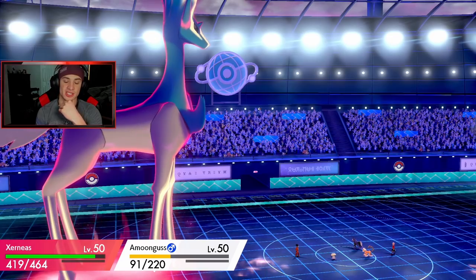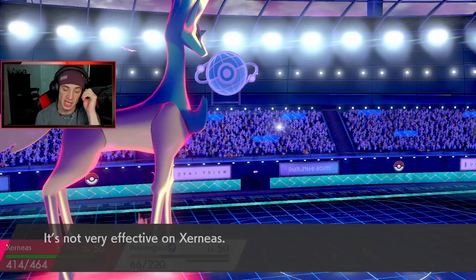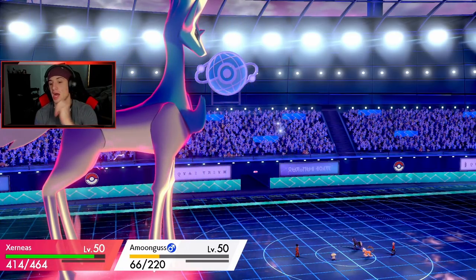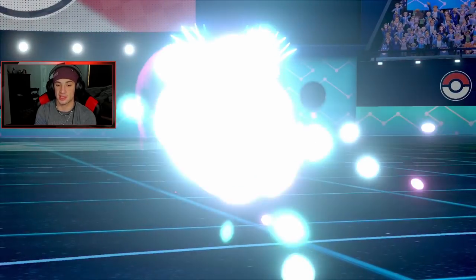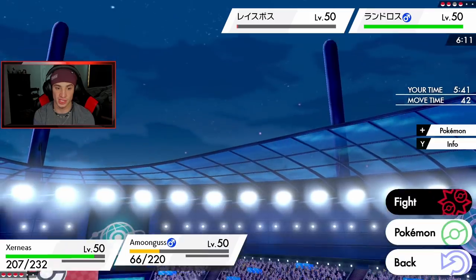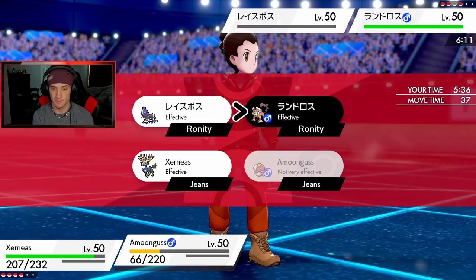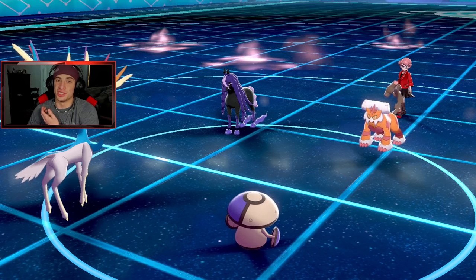Xerneas eats, Amoonguss eats, another Snarl brings us back down to normal which is fine because I'll take it out this turn. I'm not going to Rage Powder — I'm going to Moonblast to finish this thing off so it doesn't get off another Snarl, and drop a Giga Drain to get a little HP back. Battle was cancelled — GG, let's go! Xerneas gets the win in battle number one.